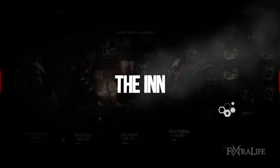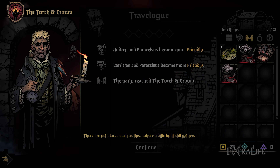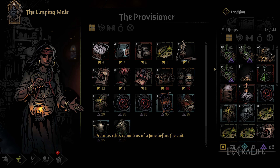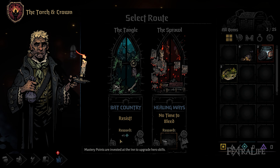When you reach the end of a section, there are five areas to consider: the Travel Log, Provisioner, Mastery Trainer, Wainwright, and Route. The Travel Log shows a historical record of the relationships of your heroes with one another, the quirks they've gained throughout exploration, and how good or bad your loathing is. The Provisioner sells potions, combat items, and upgrades. The Mastery Trainer and Wainwright are where you can enhance your skills and stagecoach respectively. Selecting a route gives you your next sub-quest for rewards such as mastery points or trinkets.